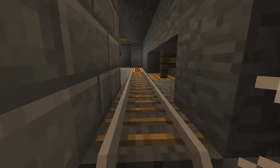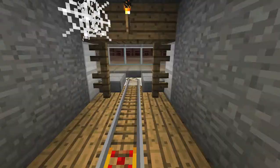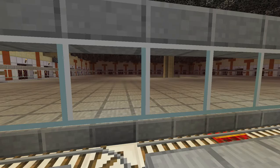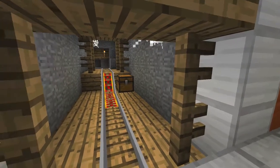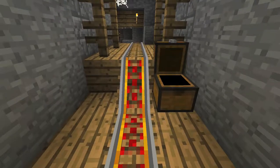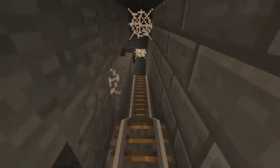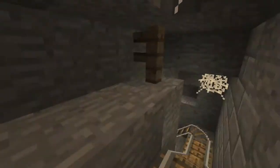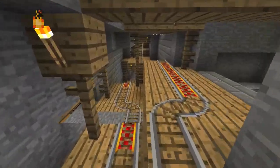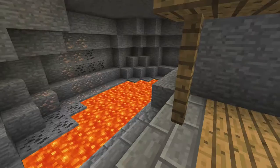A minecart track, slightly adjusted. This is the view from the hub — you'll come in here and there are lots of chests around. Each chest has provisions in case things go wrong, some food, and some spare carts in case you get bumped by a pig man or something. If you press W you can usually get through.